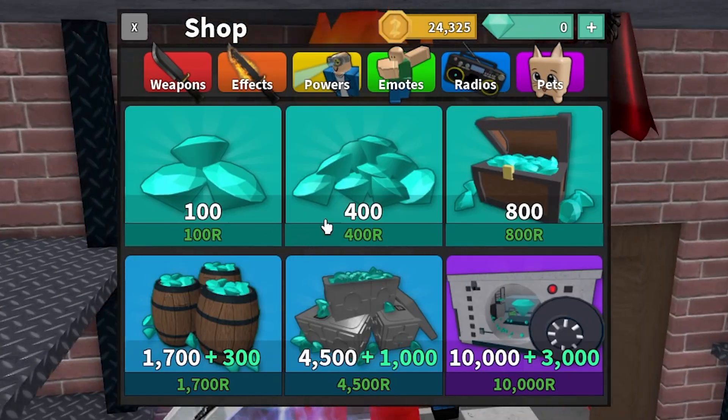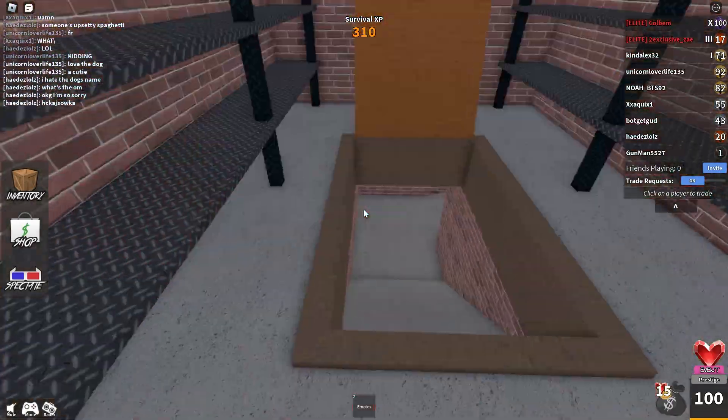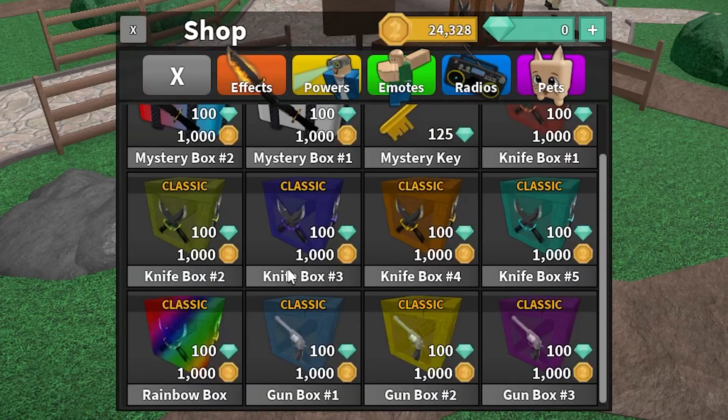Gems are a premium currency — the only way to get them is through spending Robux. You cannot get them just by playing the game; there's never been a way to get them for free. You have to use Robux to get gems, and the only thing you can do with gems is use them on items in the shop.